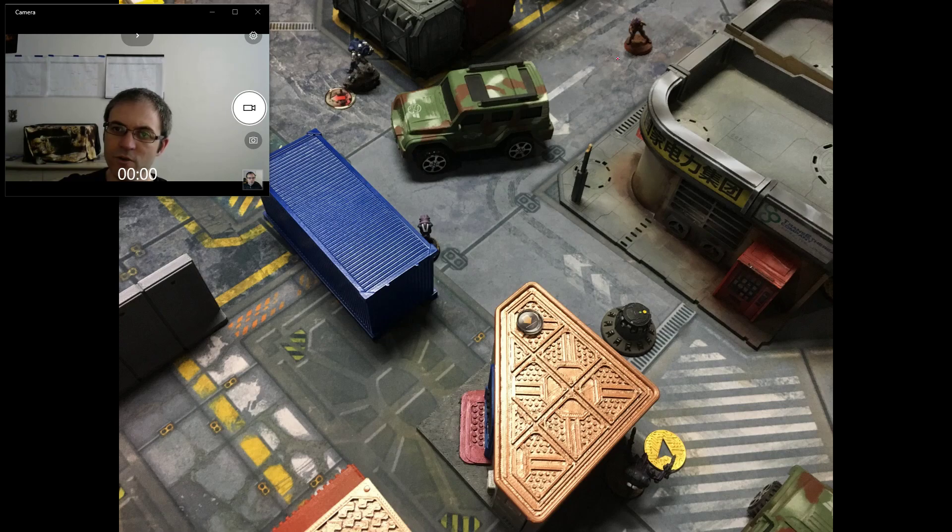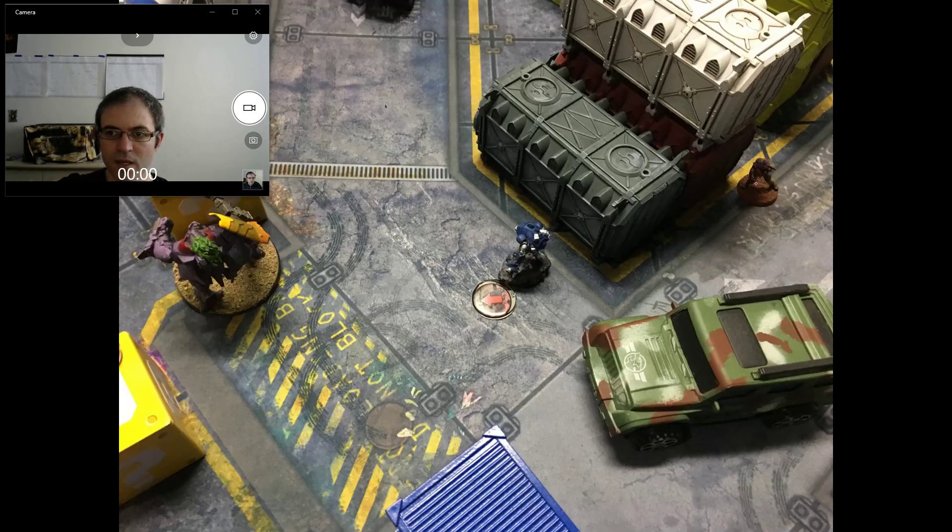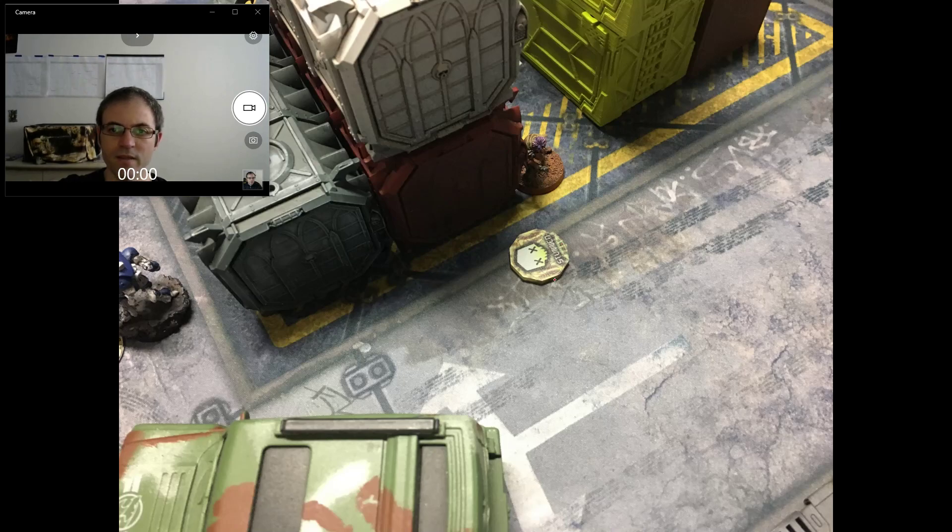The Alhawa comes up and gets over here. We get two discover attempts from the two drones, and they make it — that's why he's revealed. But that doesn't really stop him; he comes around the corner and takes a boarding shotgun AP mode shot to the rear of the tag. The tag has two wounds now, so it's not terribly likely I'll be killed. He fires, hits once, tag makes his save. The Alhawa then gets stunned by the Ikadron with assisted reaction firing back with two Flash Pulses. He fails a Guts test and tucks behind the corner.